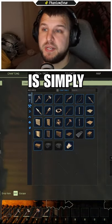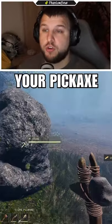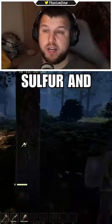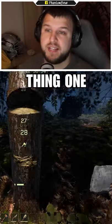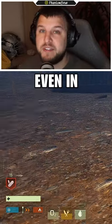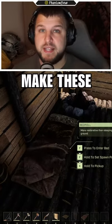Point eight: make a pickaxe, an axe, and a torch. Your pickaxe will help you mine stone, oxide, and sulfur, and your axe will help you cut down trees. The torch is really handy — it will allow you to see more, but it can also be used to keep you warm, even in the rain.